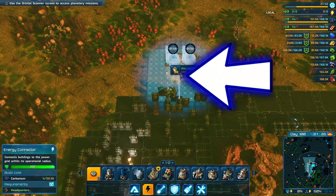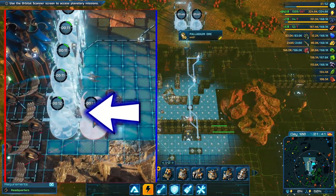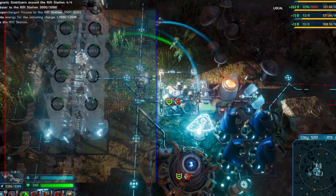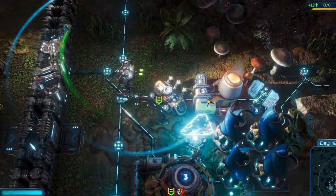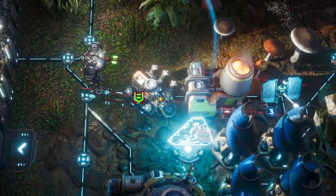Holding down the build button will build wire connectors at max range, whereas holding down the build button for other things will stack them next to each other. If there's no resources nearby, you can also build carbonium and ironium synthesizers, and leave the outpost to continuously produce resources for you.